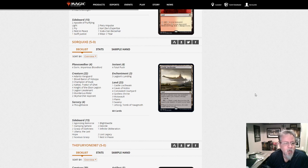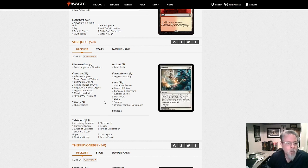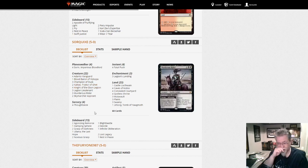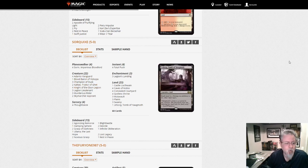Vampires again — this one's black-white. It goes up to Blood Baron and runs Vanguard and Kalitas — a little bigger than the mono black vampire deck we saw earlier. A different take if you want the flexibility that white, particularly for sideboard cards, can give you.